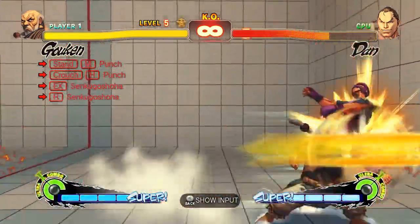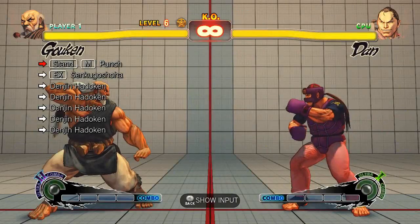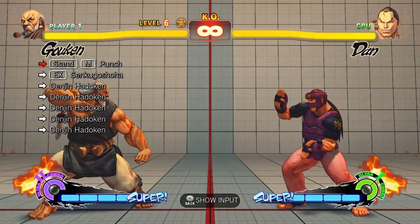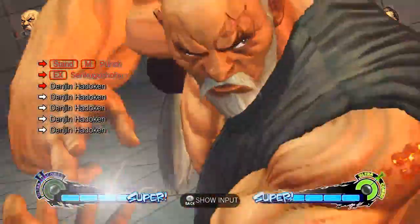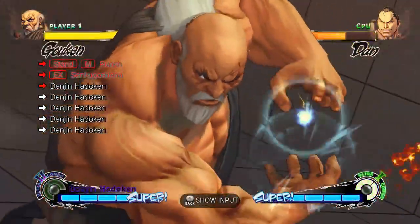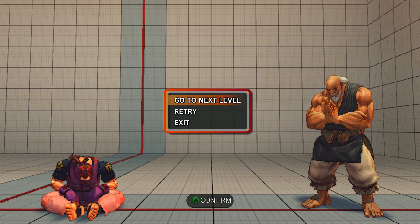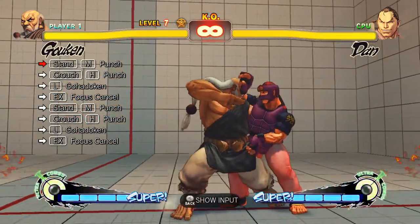This one is to basically teach you the close standing medium punch into crouching heavy punch link. It's telling you that you can do a close standing medium punch into EX palm strike, and I want you to do the dungeon and get that extra hit. You need to charge it up and hold it for a little bit longer — like that. It's always worth doing it and taking that close standing medium punch crouching heavy punch to the next level.